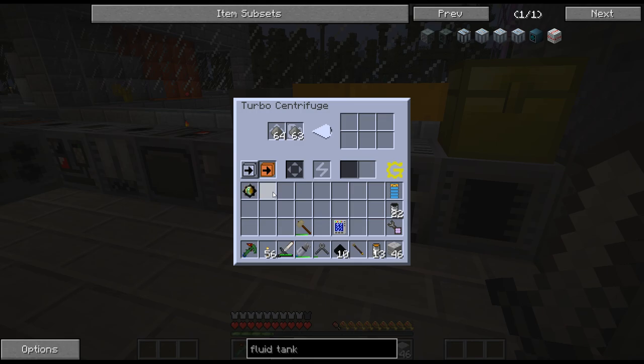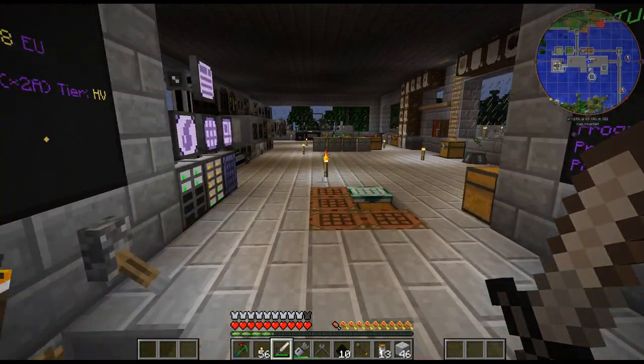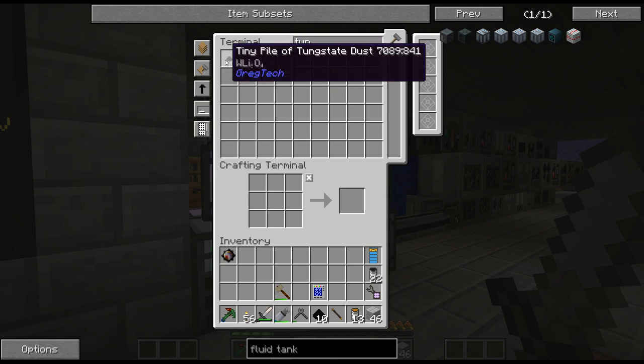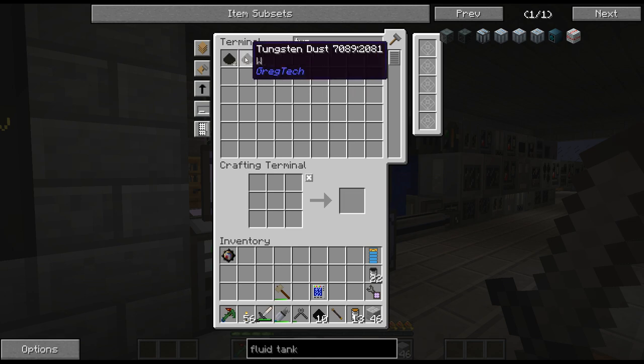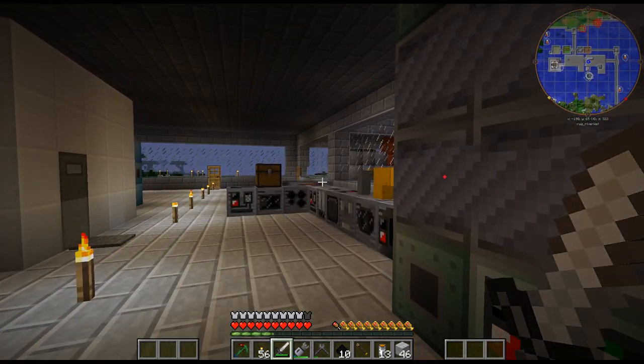It's a 2 to 2.5% drop for the Tungstates. I've done multiple stacks of Moondust and only have 18. All I have is two Tungstates, and I need seven just to get one Tungsten. So yeah, this is pretty rough.